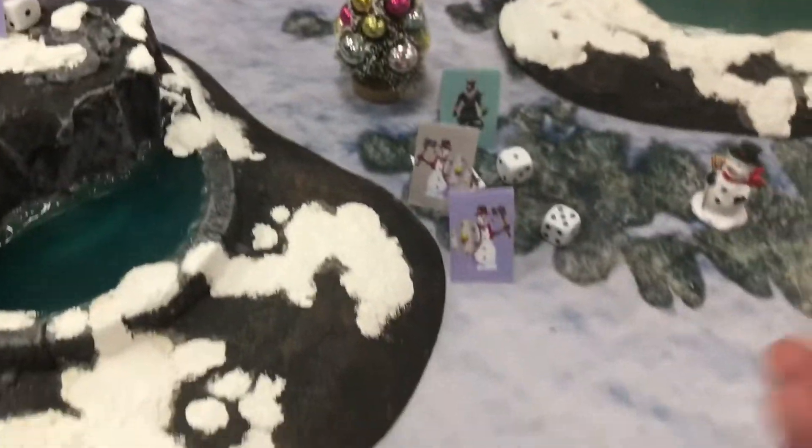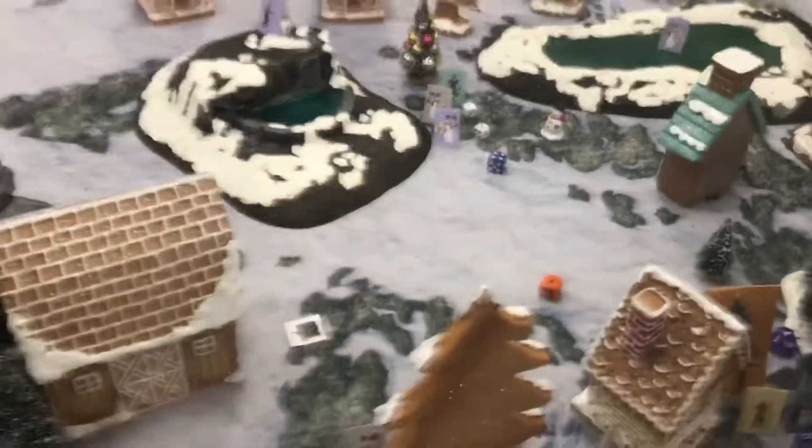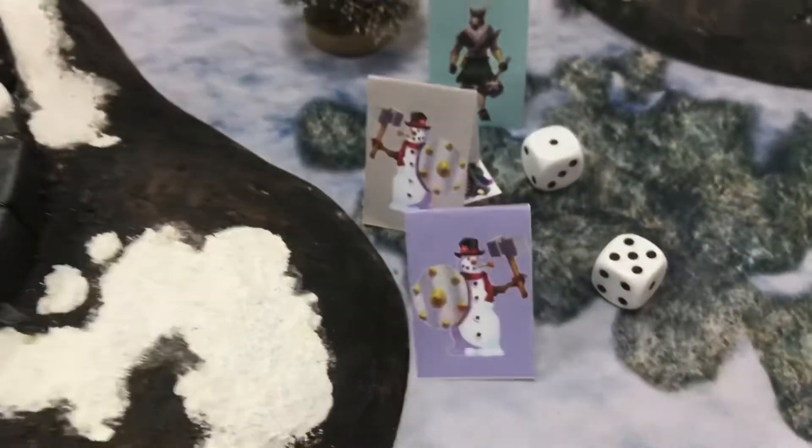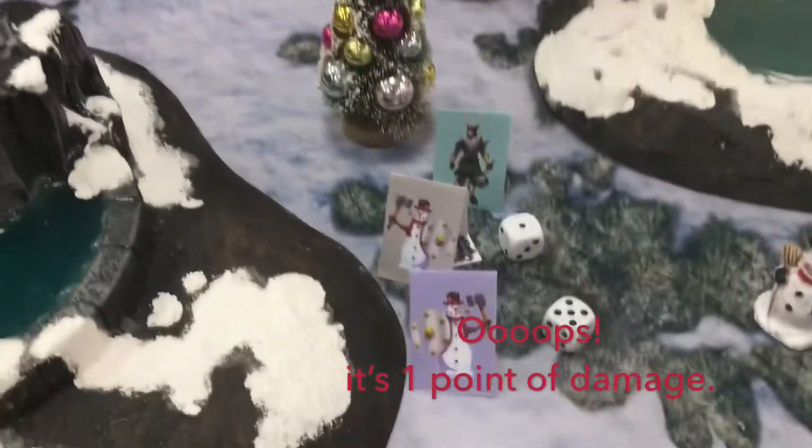James is going to do a burn rush. He rolled a five, plus one makes six — rolled effectively a six. Roll damage: James rolled an 11, which is higher than the defense of nine. He rolled a three on the damage die, which is two points of damage.